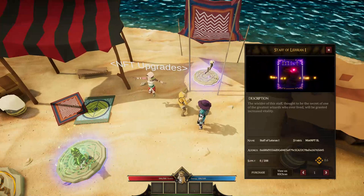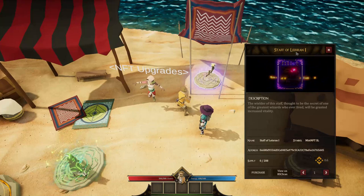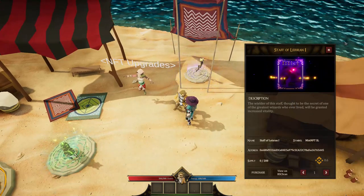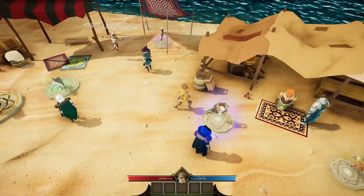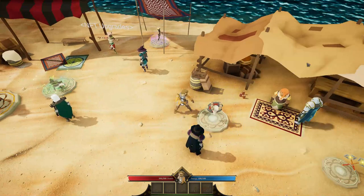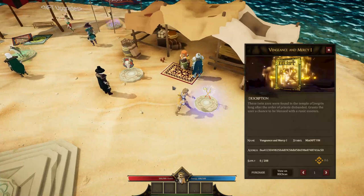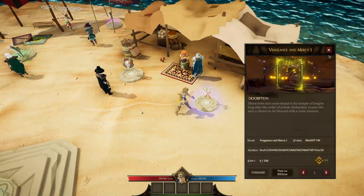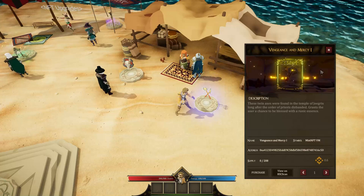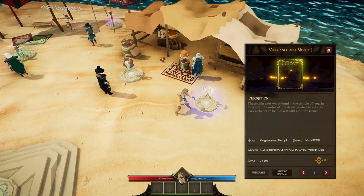All of these are NFTs with a limited supply. Here we have the Staff of Lake Rain, and there's the Shield of Agrazach. I didn't buy any of the weapon add-ons or shields — I went straight for the characters and for the stag, because it seemed like the stag was the strongest, most uncommon, most valuable one. There's also Vengeance and Mercy — these axes.